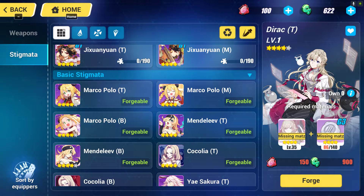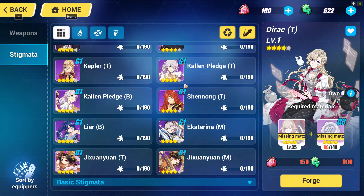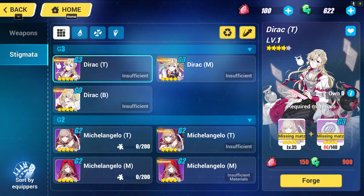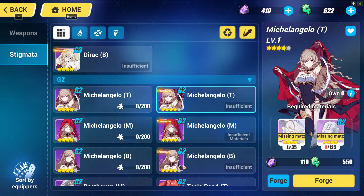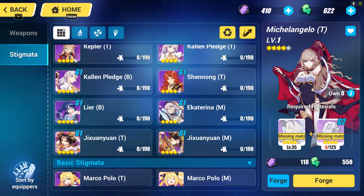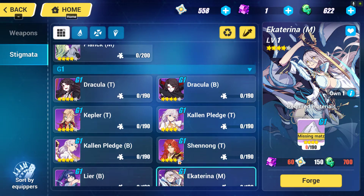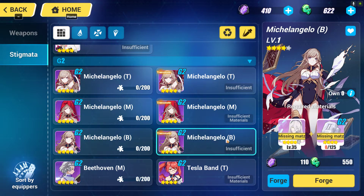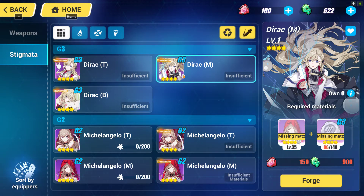Once you have collected the Marco Polo set you should be able to enjoy the game properly. For the G1 physical stigmata progression: the G3 target is Direct. To get Direct you must sacrifice Michelangelo, and to get Michelangelo you must sacrifice Ekaterina. So your target should be Ekaterina as G1, Michelangelo as G2, and then sacrifice Michelangelo for Direct at G3.